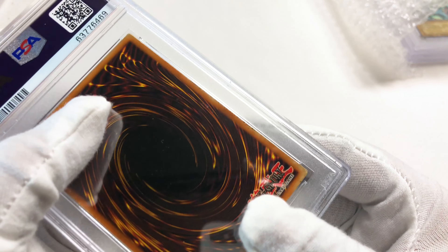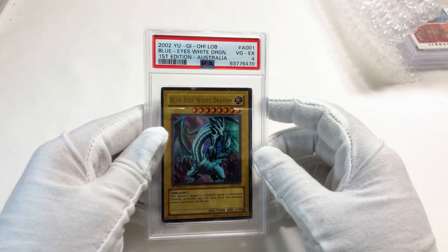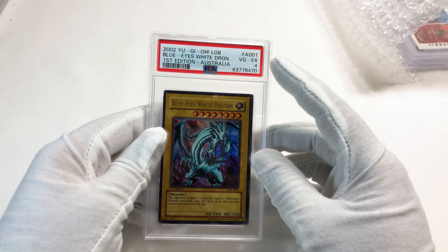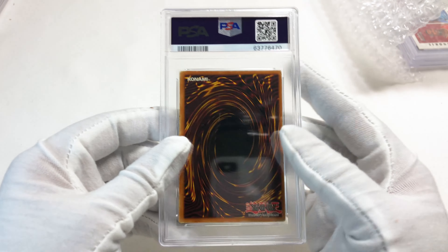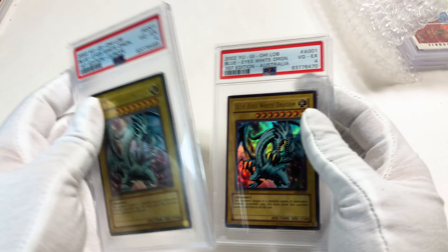The next two cards are the Yu-Gi-Oh ones. We got a four — I definitely didn't think I was getting a 10 on this one. Look at that, it's dirty. I thought I was gonna get like a two or something, so lucky number four. Nice. The European first edition got a four. The Australian one also got a four. I thought this was gonna be in worse condition. No complaints — this is the first time I'm happy to get a four. These cards are really rough, but yeah, all right.